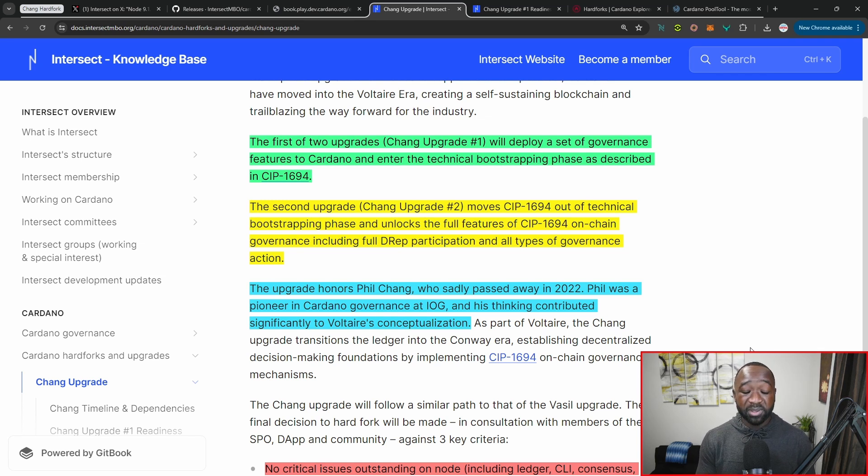We saw something very similar with the Vasil hard fork. It seems to be a theme with IOG really trying to make sure that people who have contributed to the protocol don't become forgotten.